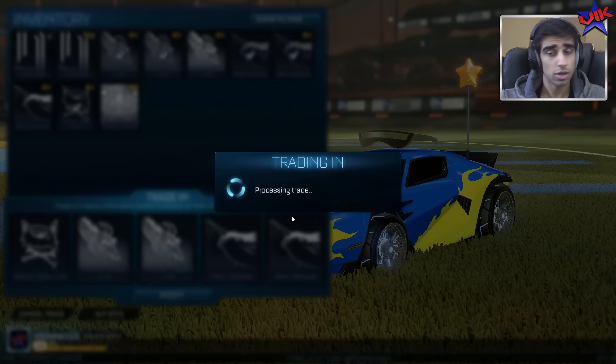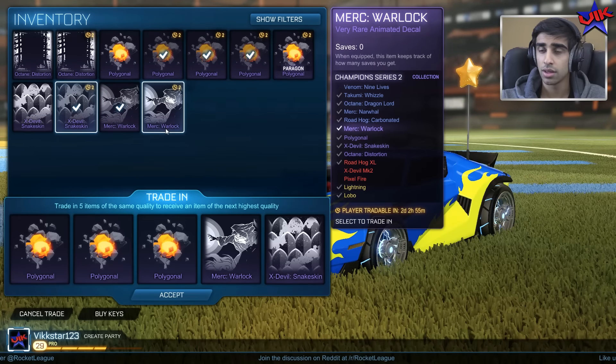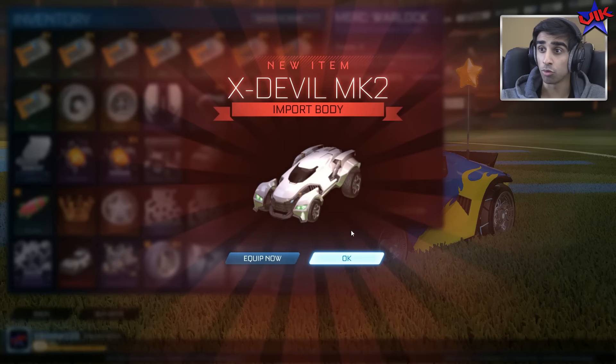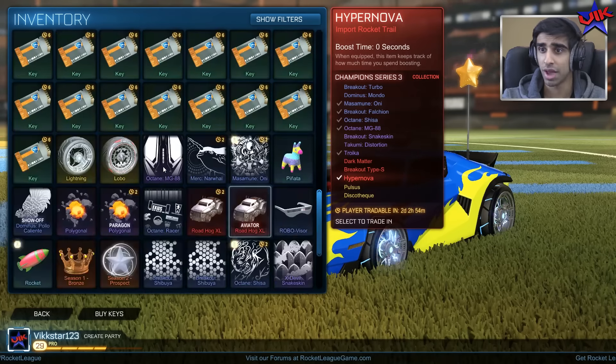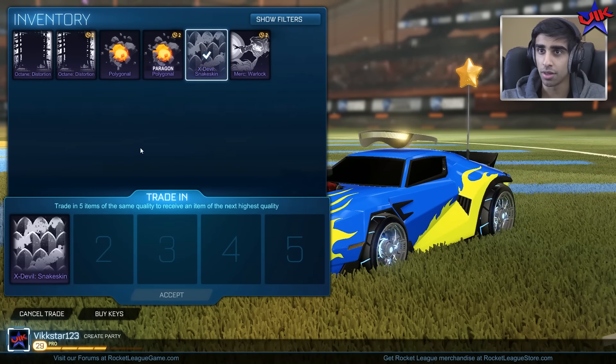Boom — straight in there. That's a decent trade-off right there. Here we go — are we going to get a red? We get a red! I need a lot of reds to trade those up, and I'm not trading that up — I actually don't have many reds. Let's trade up another, but I don't think I can — it's very rare.